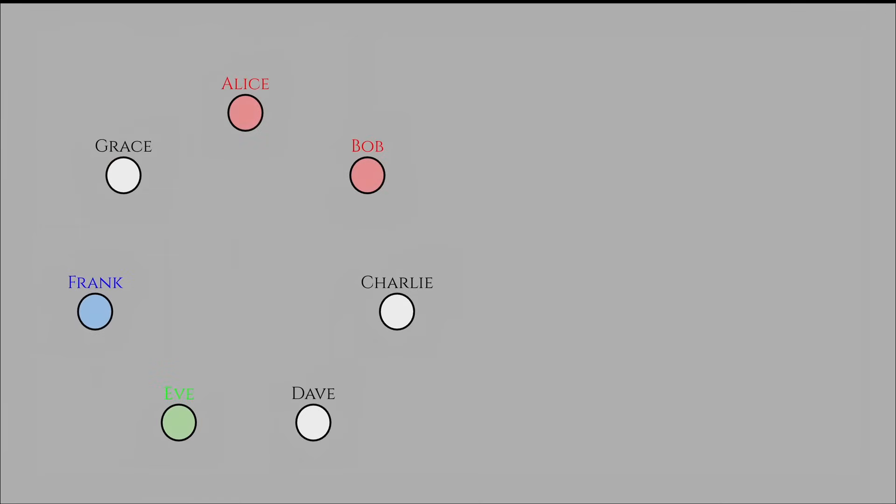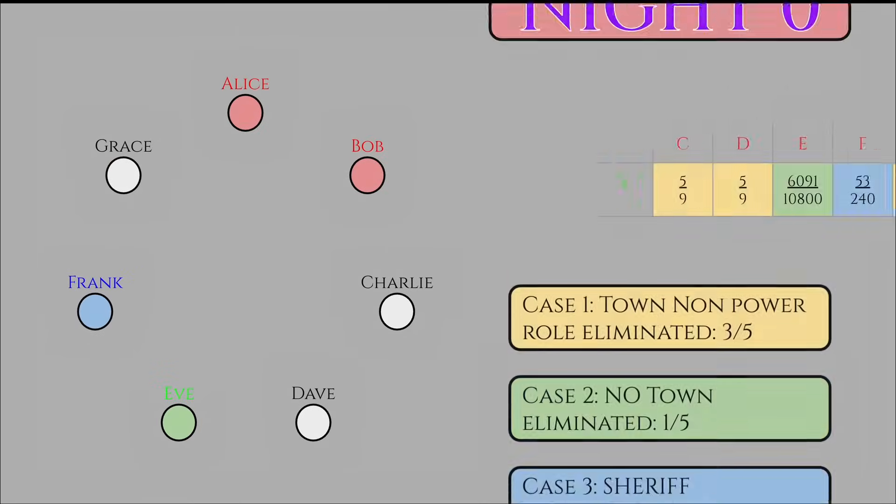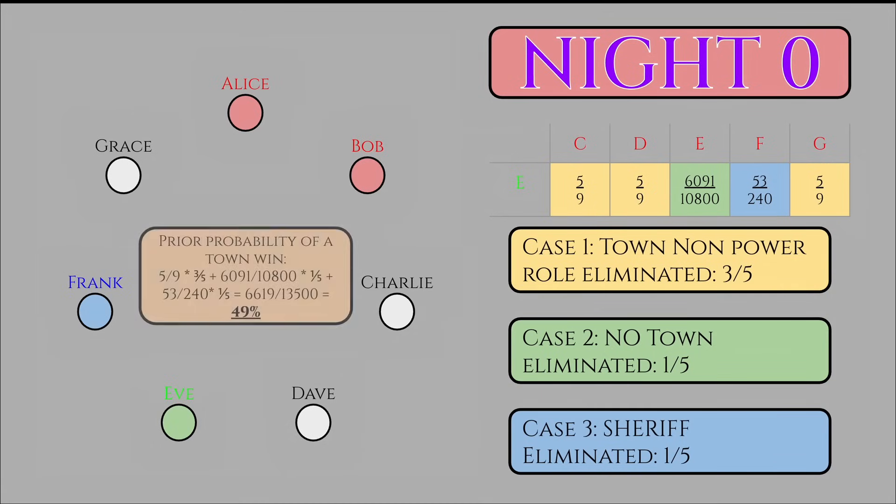We can go back to our table at night zero. Plugging all of these values into the last law of total probability calculation of the video, we get the probability of the town winning this archetype of Mafia if everyone plays perfectly logically is 49%. It goes to show that the game is extremely balanced.